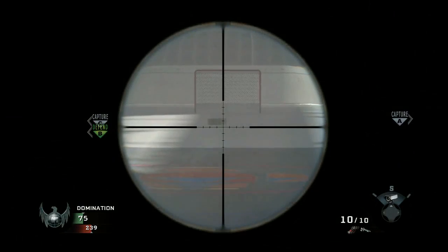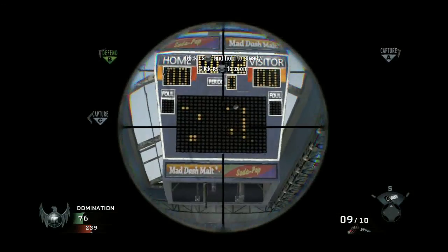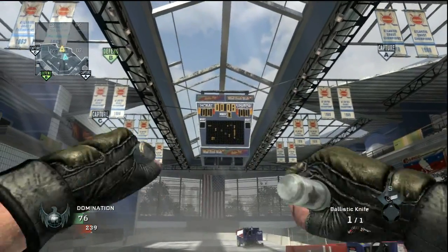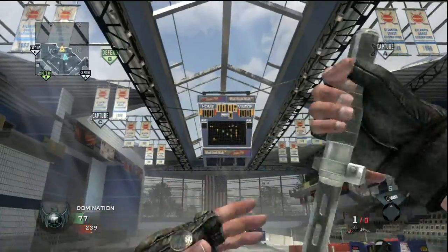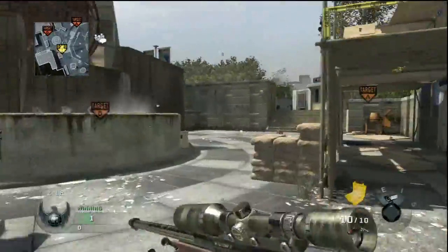A couple of things we want to throw in here: one is that you can shoot this little puck — it's kind of funny to shoot it into the goal. Another one is that if you shoot this scoreboard, the buzzer actually goes off. Kind of a neat little Easter egg, thought we'd throw that in there.